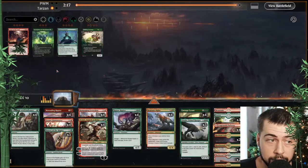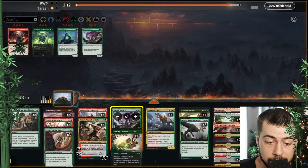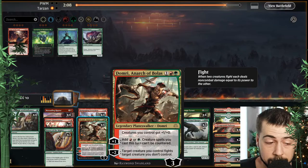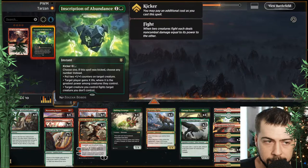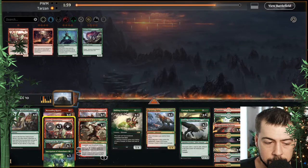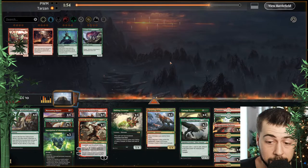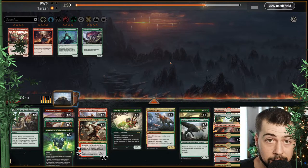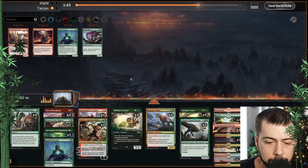We certainly don't need to bring in Anger of the Gods. Probably not Masked Vandal, but definitely Shifting Ceratops — switch that up for Ripjaw. Keep in Domri — I imagine that's going to be good if they bring in more Counterspells. I think Inscription would be nice. We'll take out Huntmaster just because they have that red removal, the Stomp, maybe some more red removal that deals two damage — Huntmaster really doesn't survive that often against a deck like this.